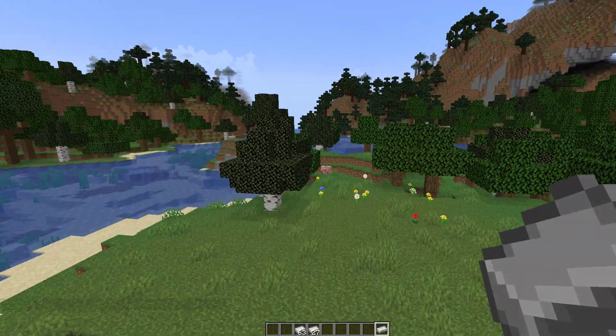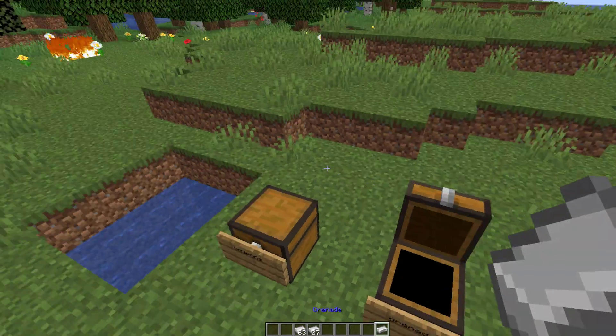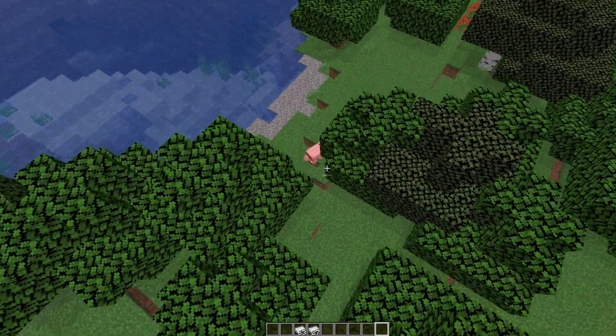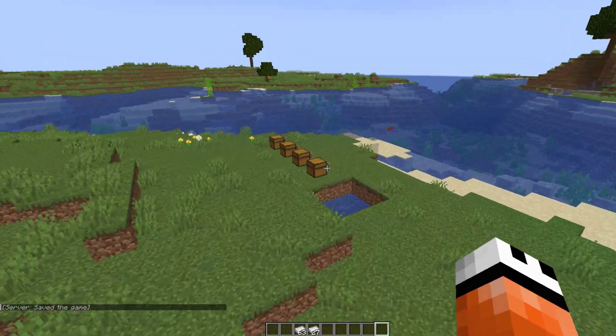Now we have the grenades. A molotov — if I throw this it's going to bounce a little bit and then pop up into flames. And there's a normal grenade — if I can find a pig I can throw the grenade at the pig and it should explode. That did quite a lot of damage — triple kill!